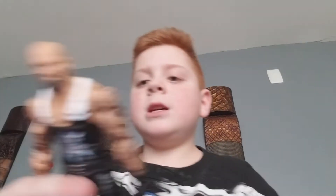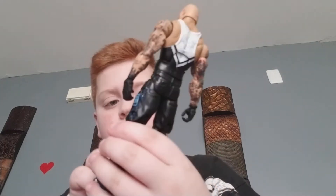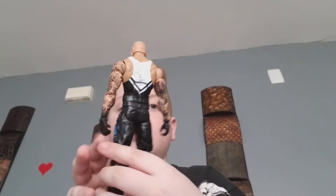And then here is Luke Gallows with the face sculpt. Black right there. And then we have the Bullet Club mask logo, more mask logos, and then some New Japan Pro Wrestling stuff — LG — and then the tattoos.